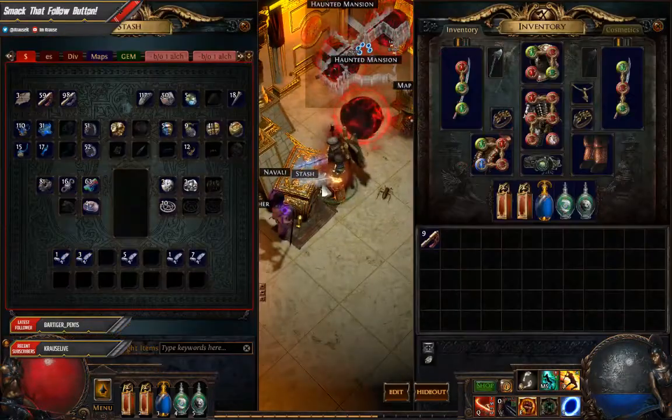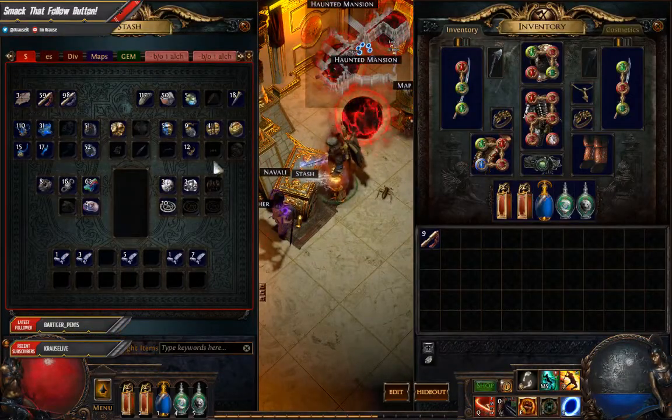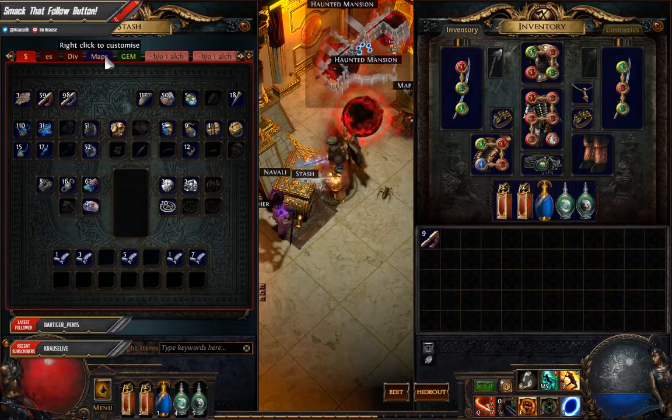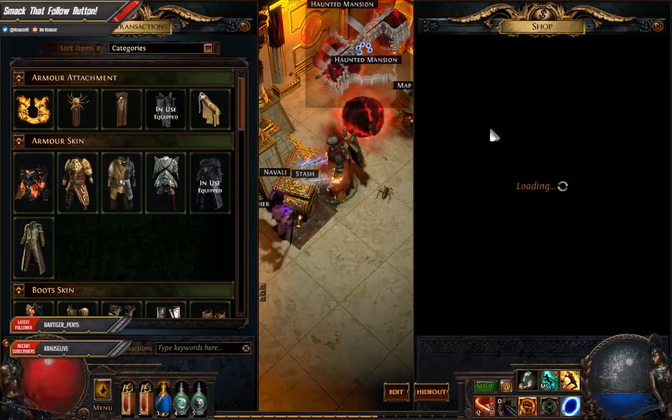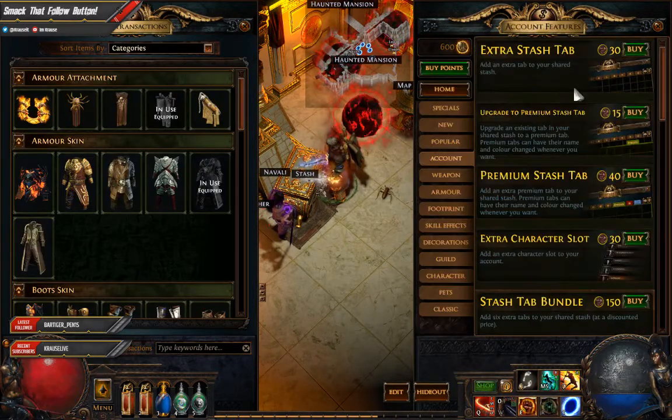Let's go over here and check out the new maps tab. Here we go, this is it - pretty much. It's very nice and cool and clean, and everybody's been looking for this. It's awesome as well - two hundred and fifty points if you go into the microtransactions in your account features.